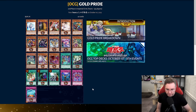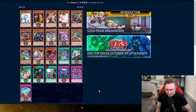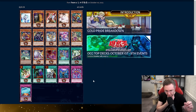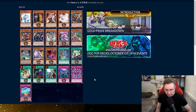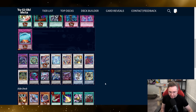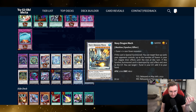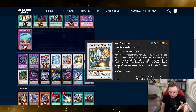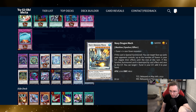Now looking at the OCG deck list — they're playing a slightly different monster in the extra deck. The main deck is not playing the Punk that searches for Dangerous Gabu; not really sure why, I feel like you could just toss it in. In the extra deck, they're even playing Navy Dragon Mech — I'm not saying this is coming out, just showing it's another cool disruption card to use with Leon.